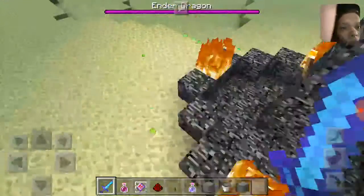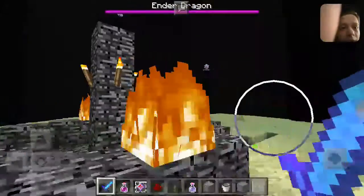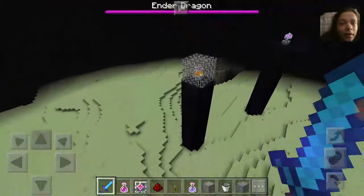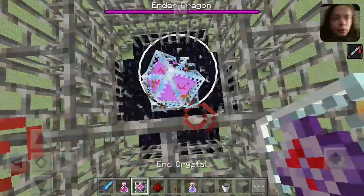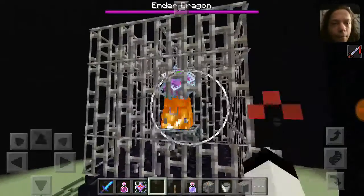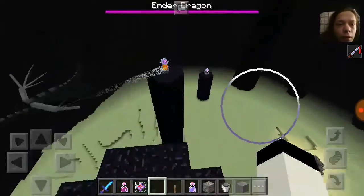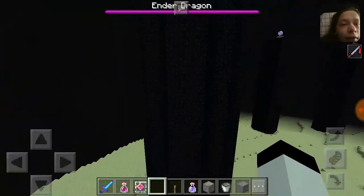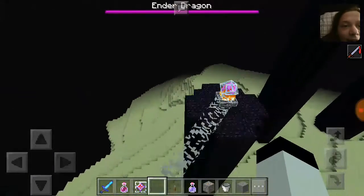They didn't just go back to the base ender dragon from the original Minecraft, like when it first appeared. They easily could have done that — it would have still been cool. But they actually took the time and effort to use the 1.9 dragon. I keep covering the camera with my finger, I'm sorry about that. I'm not good at holding a phone. I just really wanted to try and use my face cam. I'm going to drink some of this. I still think it's cool — there's a lot more data to this one.